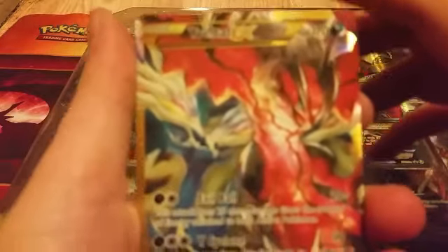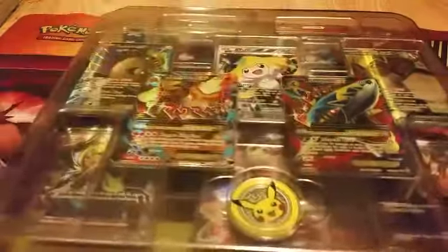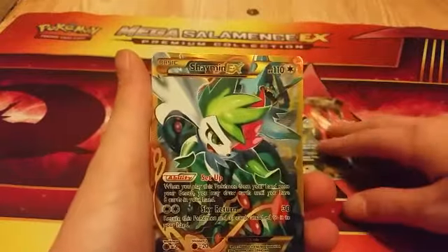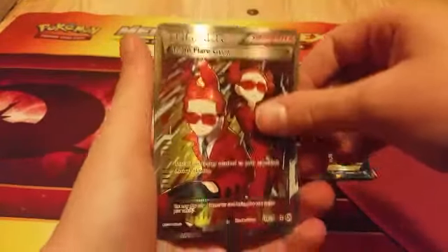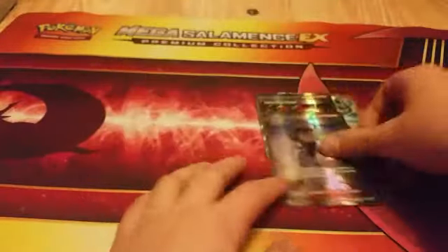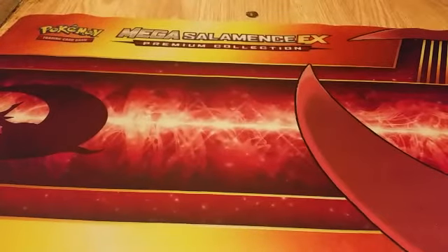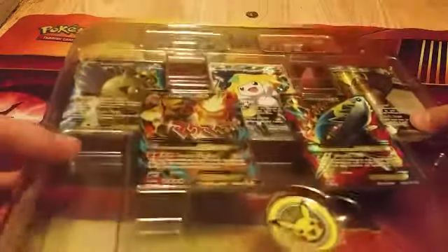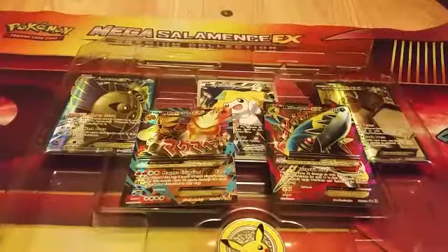It includes all this stuff, so I'll be right back — I'm going to open it. Okay guys, so this is what we got. We have a full art Yveltal, a full art Xerneas, a full art Team Flare Grunt, and a full art N.